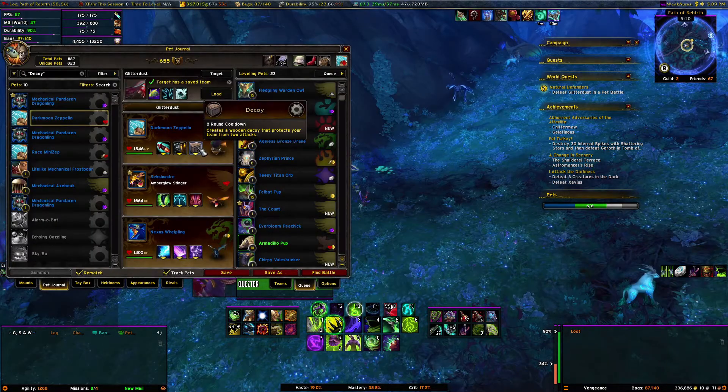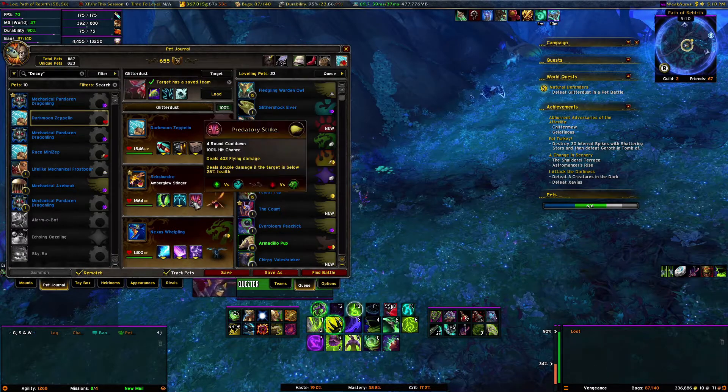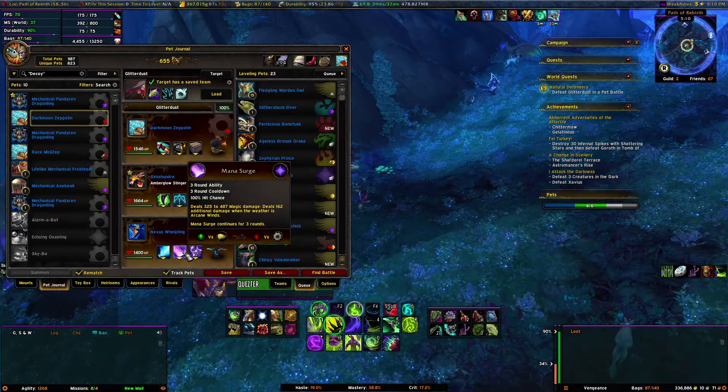Darkmoon Zeppelin using Decoy, Amber Glow Stinger with Barbed Stinger, Predatory Strike, and Liftoff, and Nexus Whelpling at the end with the Arcane Storm and Mana Surge combo.